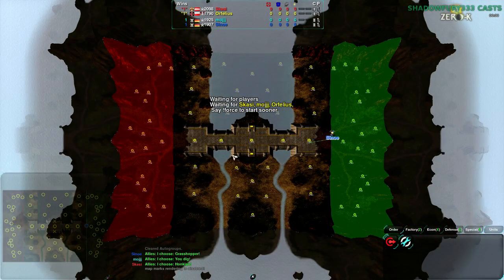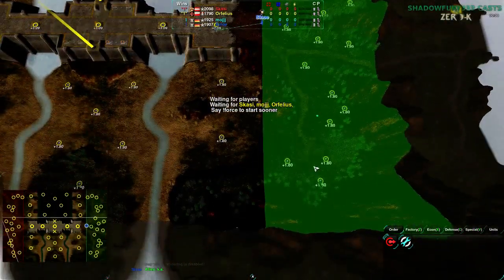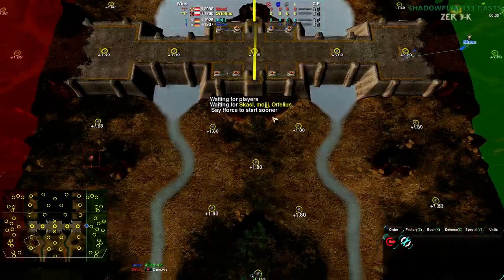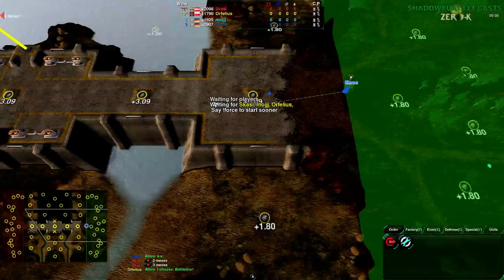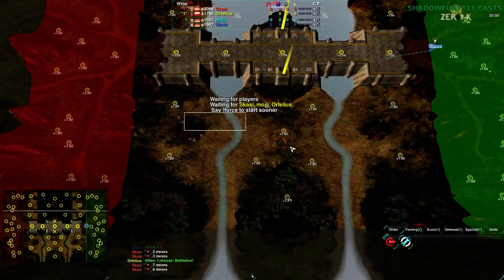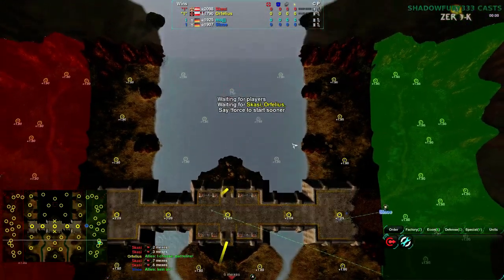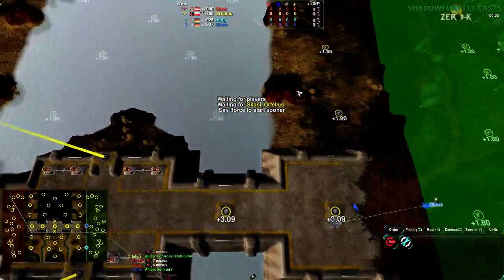This is Folsom Dam Deluxe - very wide, quite large. Lots of metal spots over to the east side and west side. If you move to the center, you get all the free metal - 15 metals plus 15 right across the center bridge if you can hold it. In the south there's quite a lot of metal; in the north there's the water area which is a bit awkward. I don't know if anyone's going to go for hovercraft or amphib.